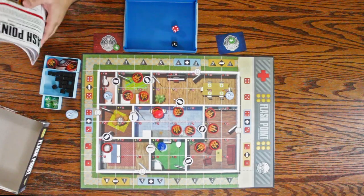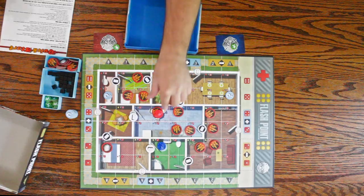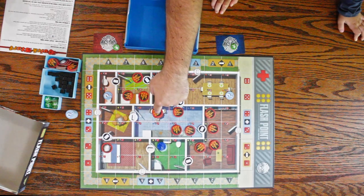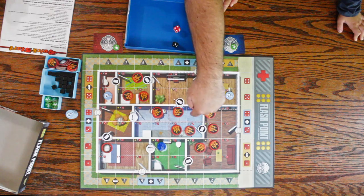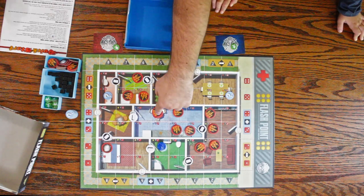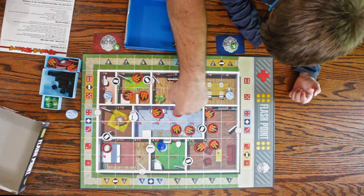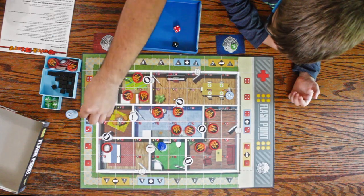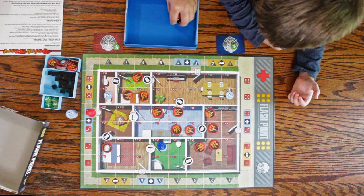That's unlucky. If fire starts underneath you, you are knocked out. I have to go to the closest ambulance spot. Counting the distance — one, two, three, four — these spots are about even, so I'm going to pick to go here. Unfortunately, that's it. Okay, it's your turn, Chase.